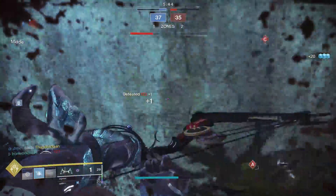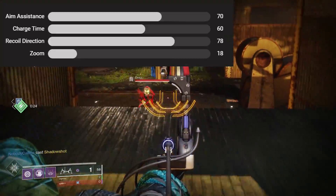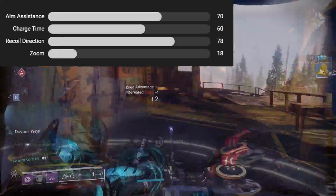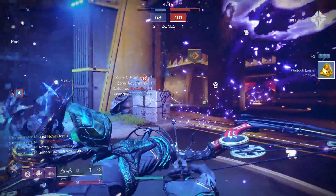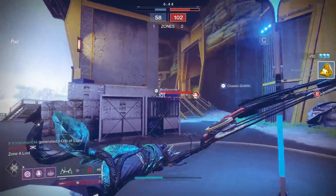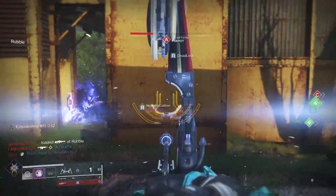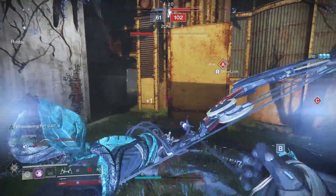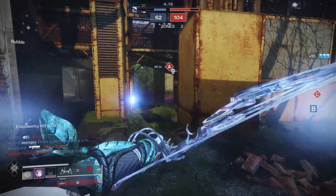The aim assist on this bow feels great. Pulling up the hidden stats on Destiny Tracker, aim assist is coming in at 70, which is fairly average compared with the other bows in the archetype, but on console the hitboxes for Le Monarque feel really, really generous. And if you have a 20% damage buff on you from some source, you can one-shot a Guardian — and that's important because that is fun.